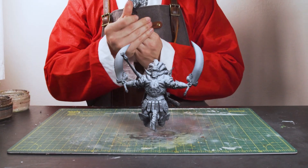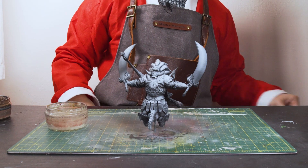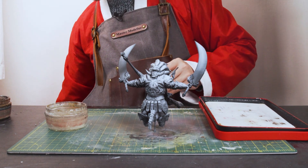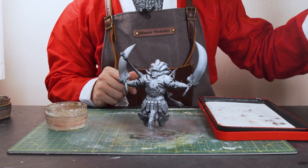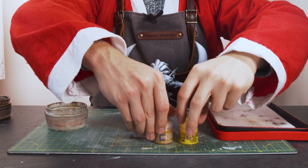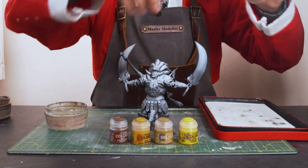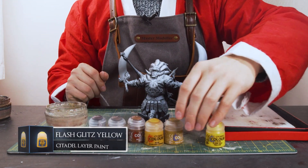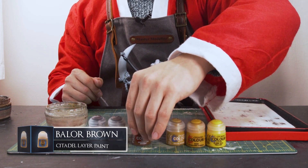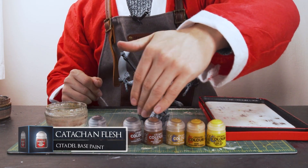There he is zenithal highlighted, looking pretty cool - we've got all the nice contrast going on. What we need to do, like we did with some of the other summons, is map out all the highlights we want to add. For gold I'm not going to be using metallic colors; instead we're going to use different shades of yellows and browns: flash gitz yellow as the brightest, Averland sunset as a dark yellow, Balor brown as a mid-tone yellow-brown, Mournfang brown, Cadian fleshtone as a darker brown, and Rhinox Hide as the darkest.